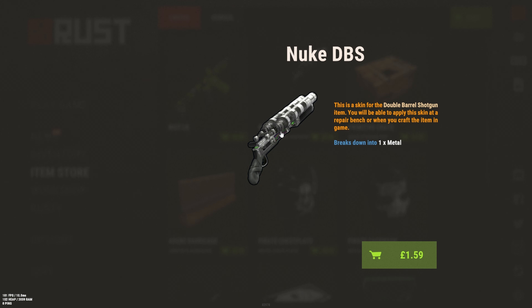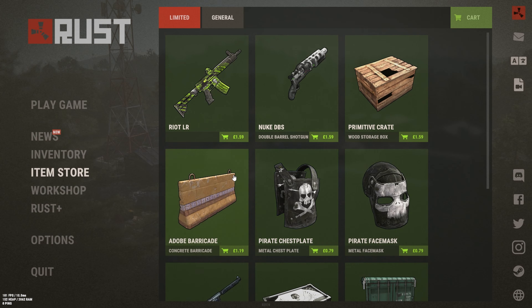Next we have the Nuke DB. I think this skin is nice — it's got a nice color contrast and some wiring at the bottom. I may pick it up, I'm not sure.